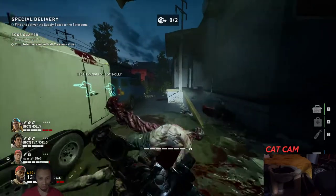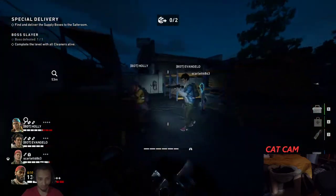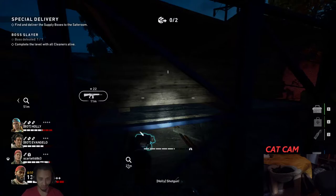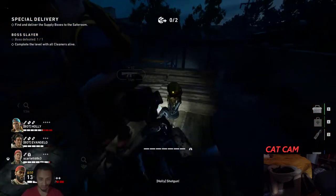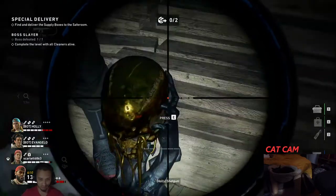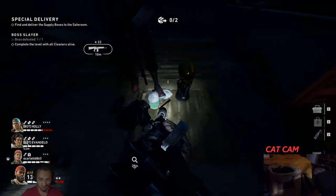What's up guys? We are on the map Special Delivery in Act 1 and there is a little bit of an easter egg over here. Come up on top of these crates and you have this little predator type thing. If you press on it, you get a little chime.